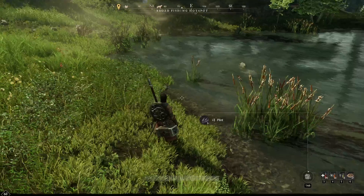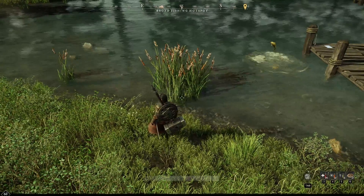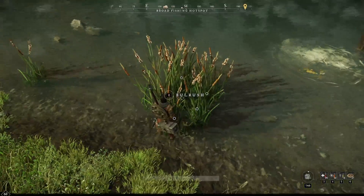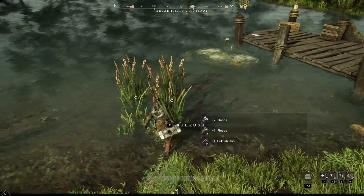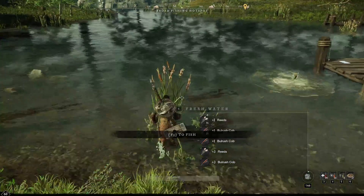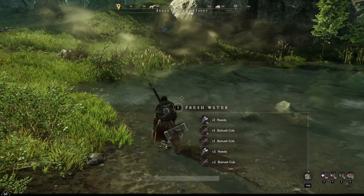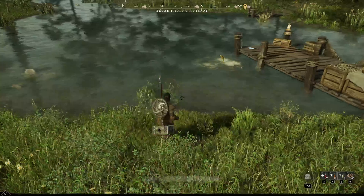The simplest way to get saltwater bait is flipping over flint — it gives you night crawlers during the day and glow bugs at night, which are useful in saltwater. For freshwater, like near this pond, you find bulrushes all over the place. Collect those and you'll get fireflies. Bulrushes are also useful because they can be used in alchemy, and the reeds work in furniture crafting.